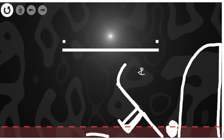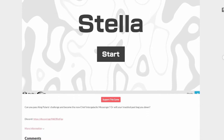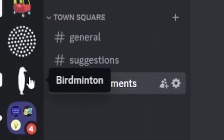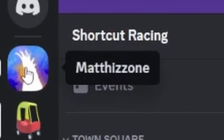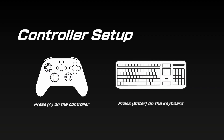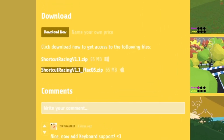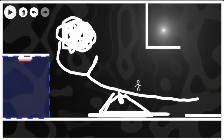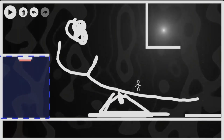Well, I guess that's it for that playtest and for the devlog. If you want to play it, the links are in the description. But before you go, I have a couple announcements. The first is that I've consolidated all the discords I've made into one. And the second is that I've added keyboard support and macOS support to my previous game, Shortcut Racing. So that makes things quite a lot easier. Enjoy that and I'll see you in the next one.